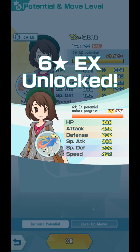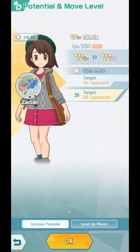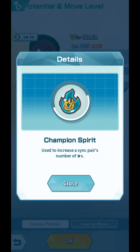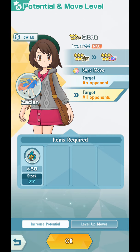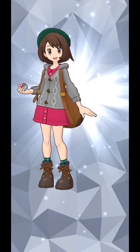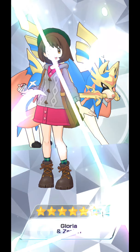And unlock her 6-star EX potential. This is unlocking potential only — she has not yet reached 6-star EX form. In order to make her reach 6-star EX, we have to use these 50 Champion Spirits. You can get them from Champion Stadium — you can get 25 each week. I'm going to use 50 right now.